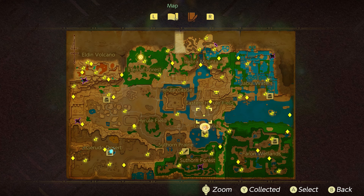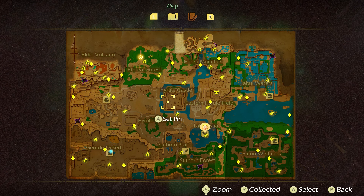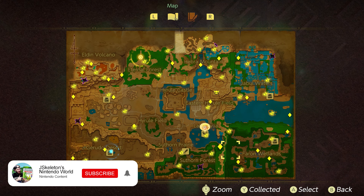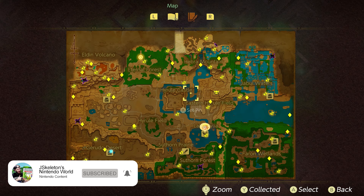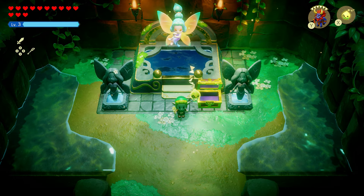For fairy bottle number four, there's a stamp guy whose locations are marked as diamonds on the map — screenshot it now. There are 25 total stamps across five stamp cards. Completing four stamp cards gets you the fourth fairy bottle; completing all five earns you the stamp guy outfit. That's everything — hope this helped!